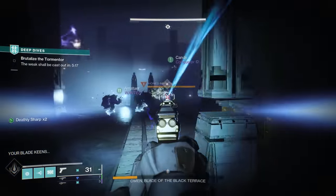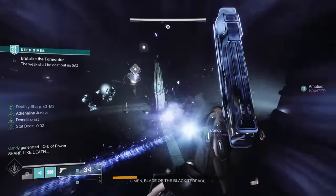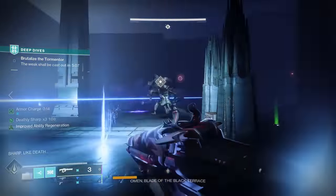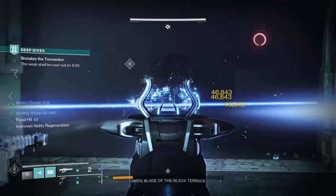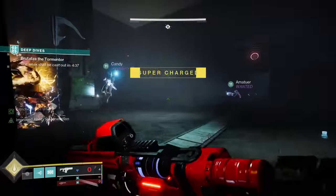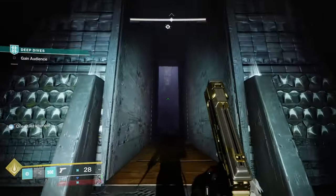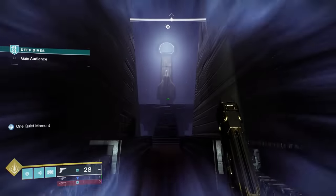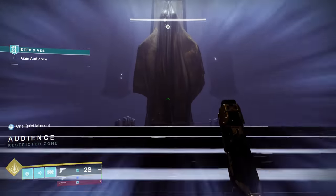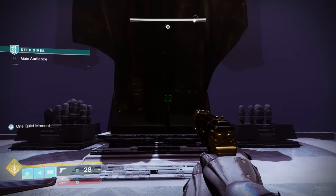Interestingly, for this second phase, all three of the honed minotaurs spawned around the center of the arena where we DPS the boss. I'm not sure if that's related to how much damage we did or we just got lucky and it's random, but keep that in mind. Eventually you're going to take this boss down, and when you do, you actually want to go to the far side of this arena to a new door that has just opened up. You're going to see the statue of the Winnower in there, and you're going to interact to claim power and boom — you're outright going to get the Wicked Implement exotic scout rifle.